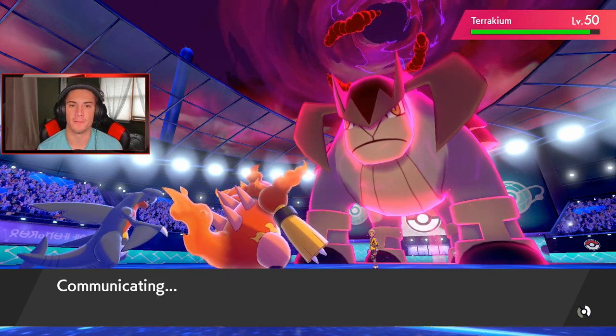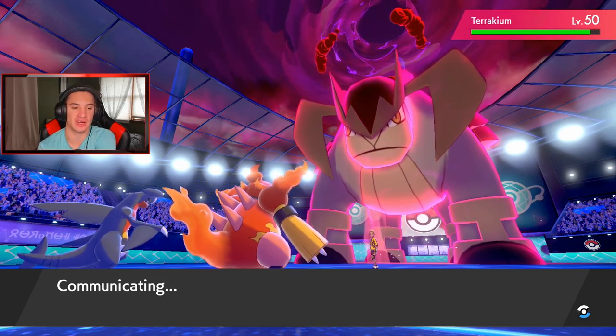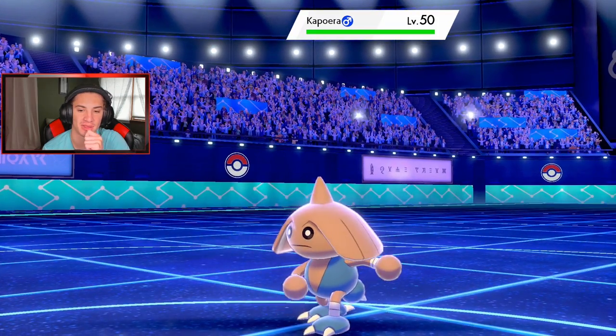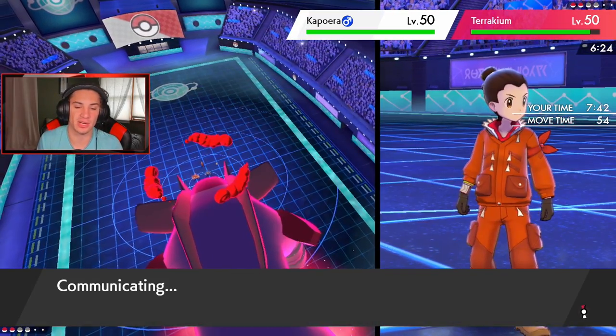Flame Body didn't pop from the Dynamax move either — I guess it doesn't work for Dynamax moves, not too sure. But we know Garchomp is faster. Who are you throwing out here? I feel like it's gonna be a Pokemon that protects. He leads with Hitmontop with Fake Out.